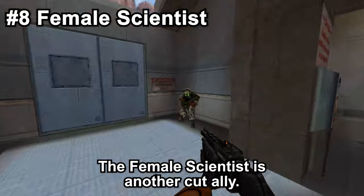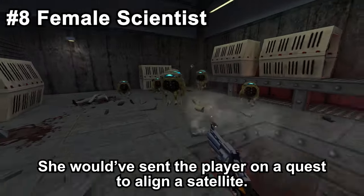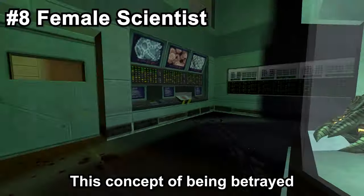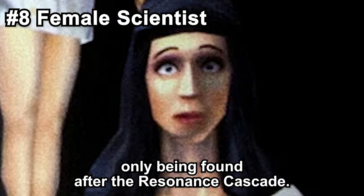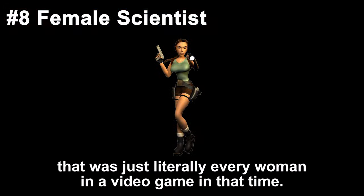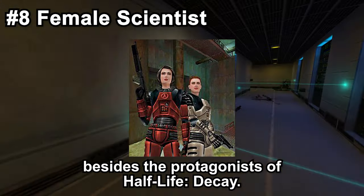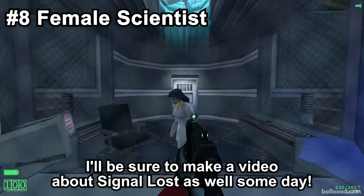The female scientist is another cut ally. She can be found in the Half-Life source files and was included in the Half-Life Alpha, planned to appear in the cut X-Lab. She would have sent the player on a quest to align a satellite, and after returning, she would betray the player by calling in the HECU to kill Gordon. Valve however couldn't figure out how to correctly script or model the scene, so they just scrapped it. This concept of betrayal was later used for Judith Mossman, where it worked a lot better. There is actually a great Half-Life mod called Signal Lost that features the female scientist — I'll be sure to make a video about that someday.